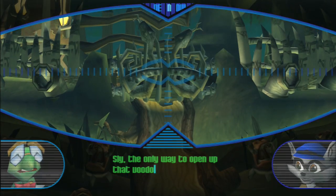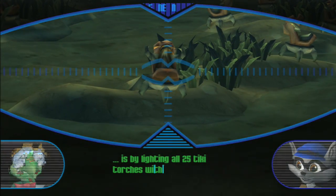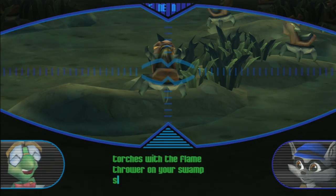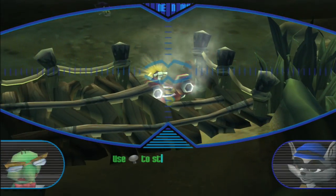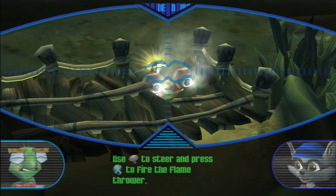Sly, the only way to open up that voodoo gate is by lighting all 25 tiki torches with a flamethrower on your swamp skiff. Use the left analog stick to steer and press the X button to fire the flamethrower.